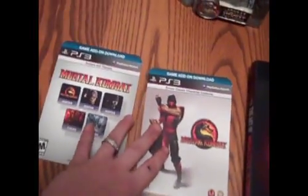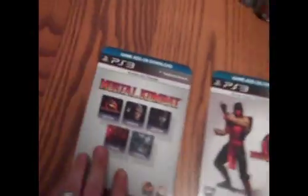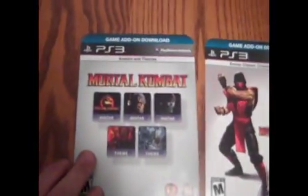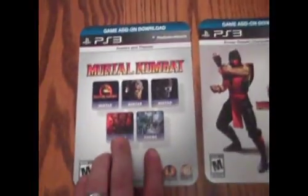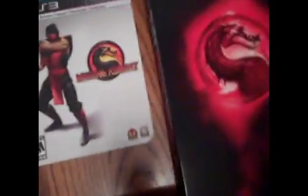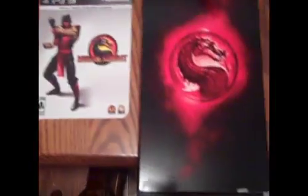This comes with the same type of DLC, except since you don't have an avatar like on 360, you get pictures and themes — three pictures and two themes, which would probably normally run you a dollar on PlayStation Network. And then you get your copy of the game. There's nothing different between the box arts between the original and this edition.